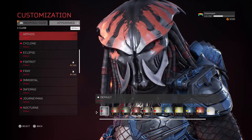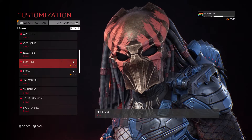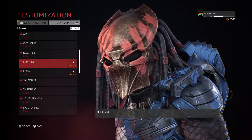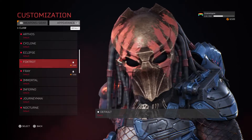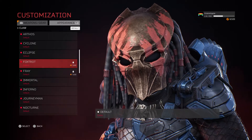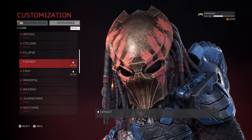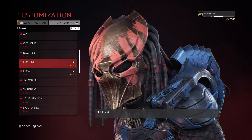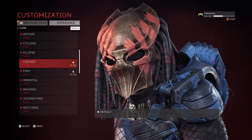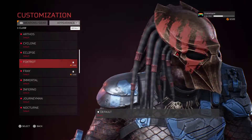The third mask is from the Predators 2010 movie — there you go, it's called Foxtrot. This one is worn by the Falconer Predator, one of the Berserker Predators and the second to die in the movie. He was the first predator to have an on-screen duel with a human, but he sadly died because it was essentially a draw.